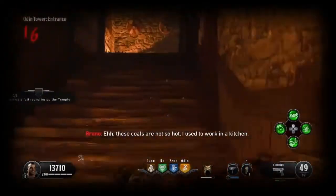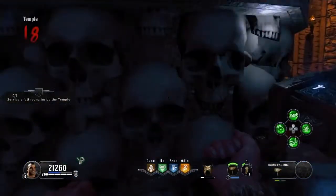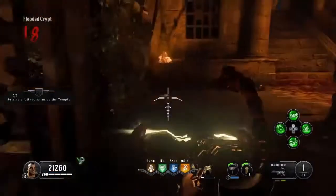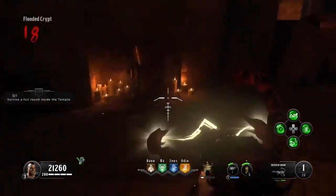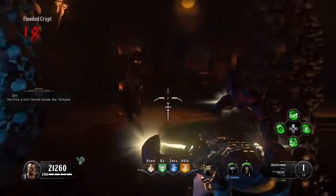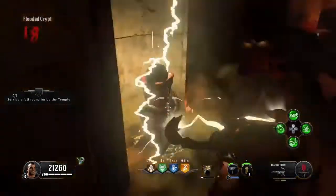Right now I will show the skull step, but there will be a short diagram shown. You have to look around the flooded crypt for the grinder. You will see it pretty soon right there. You have to put the skull in and then have a charged Death of Orion shot to power it up.